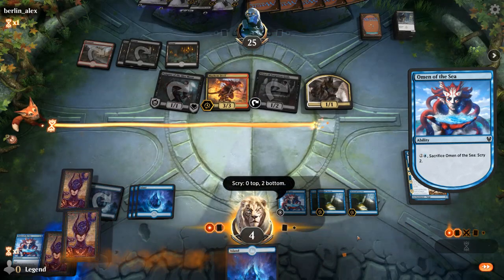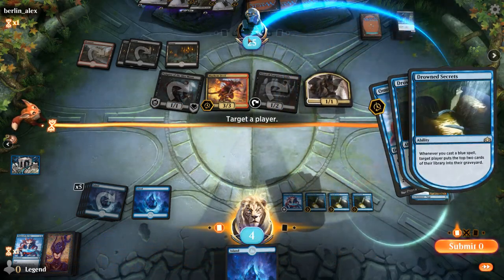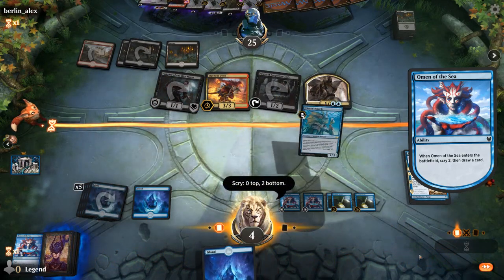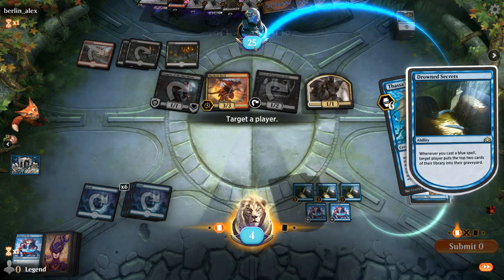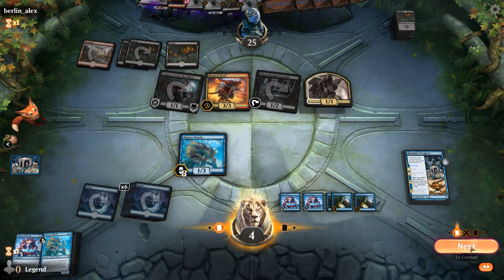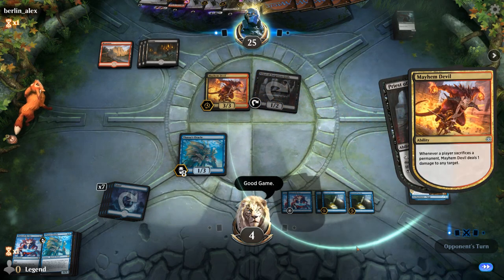They might still miss it here and I do have a chance of drawing a Frogify. Bottom both lands — a Thassa's Oracle is not going to cut it, but I'll play it. The Mayhem Devil's sacrifice trigger is what made the difference; otherwise we would have been at one life. No Frogify on top. In hindsight, if I didn't sacrifice the Omen we would have drawn Metamorphic Prophecy and then milled out the opponent, and we would have been at one life even if they sacrificed with the Priest. So yeah, if I didn't miss that interaction we would have won this game.